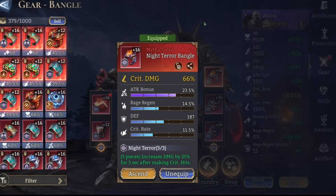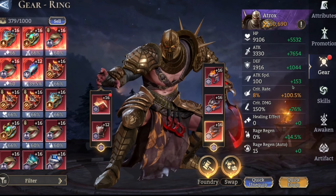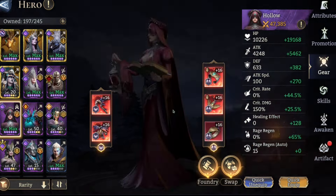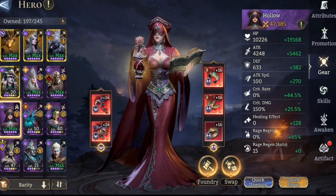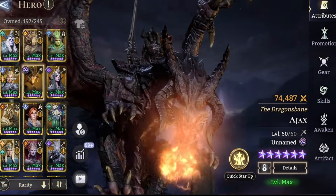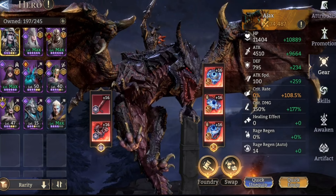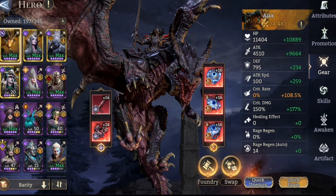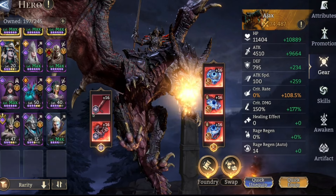Atrox is in full Night Terror — a pretty bad one too. Decent attack, crit-capped with some crit damage, nothing major. He's kind of easy to build. Hollow is in a full attack speed build. She's okay as well — I don't even have an artifact on her at the moment. Osiris doesn't have gear on either. This one is really not that gear-intensive. The mages are kind of harder to get, so if you don't have Vierna or Ajax you might have to do it with some rares, which is definitely doable.